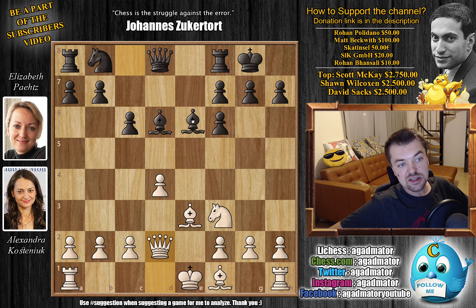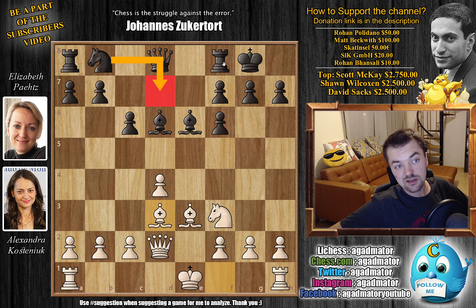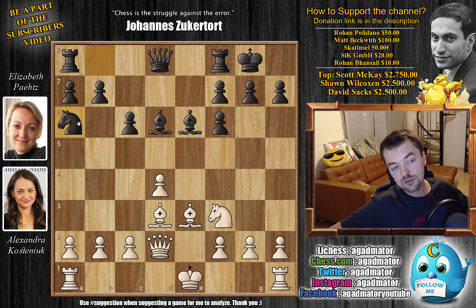Bishop to e3 continuing development, Pyatt castles, and queen to d2. We have bishop to e6 and now bishop to d3. White can castle either queenside or kingside depending on what black will do. There are a few games reaching this exact position in the database. Knight to d7, rook e8, and queen to c7 are all known moves, but knight to a6 is a new move — as of move 9 we have a completely new game.